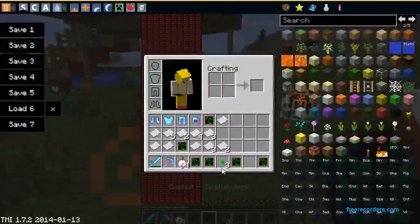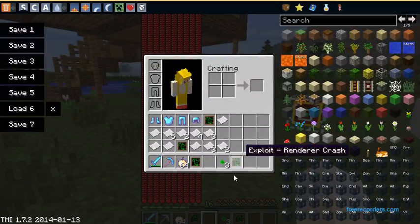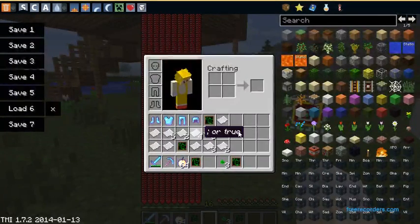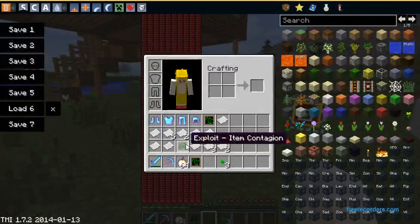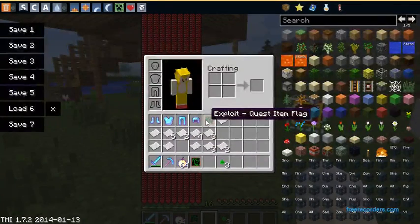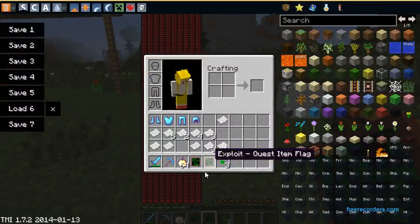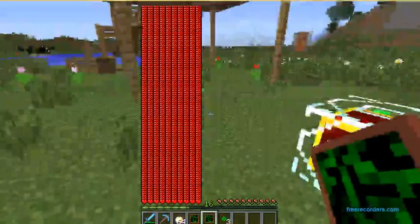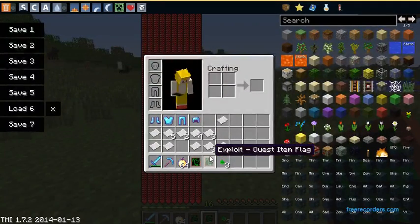Spatial Jerk teleports you somewhere random — I don't know if you can use that on someone else. Renderer Crash basically puts a black and white Notch on your screen and crashes your game with a bunch of zeros and ones. Item Contagion does what it says — makes your other tools catch the effect. Quest Item Flag: you can use it on something someone is holding, and they can't throw it away unless they die, and whoever picks it up also has to die to get rid of it.